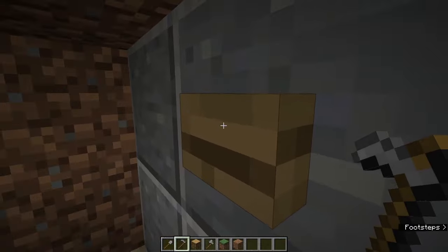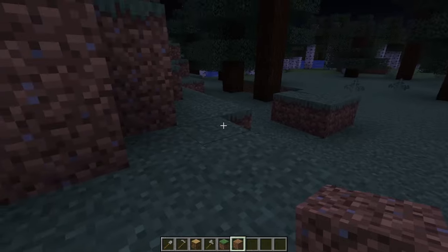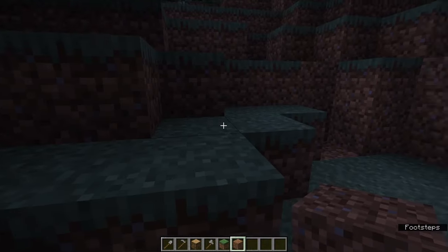We want to get out — all we got to do is push this button and voila, we're out. Get rid of that sign, and if you made sure all of this area didn't have grass, or just put a couple of sheep around here, nobody would know that it's your secret base.